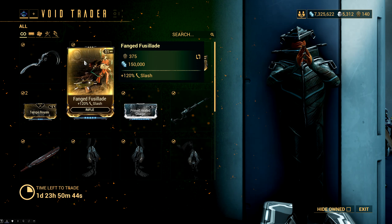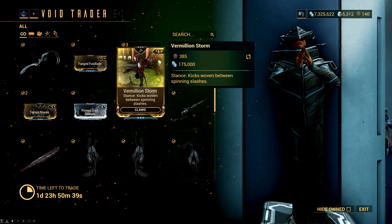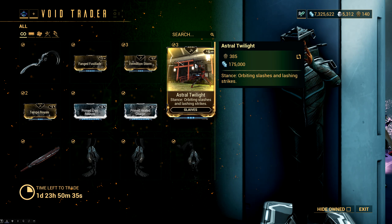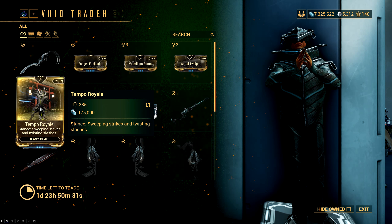Next on the menu, we have Fanged Fuselage for 120% bonus slash damage on rifles, and then we have the three rare stances for melee weapons: Vermillion Storm for claws, Astral Twilight for glaives, and finally Tempo Royale for heavy blades.